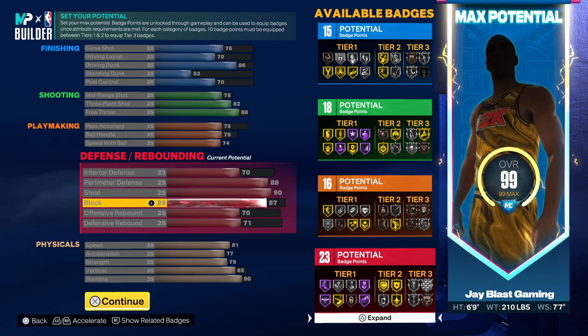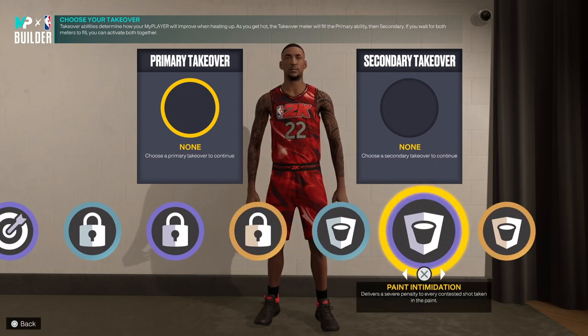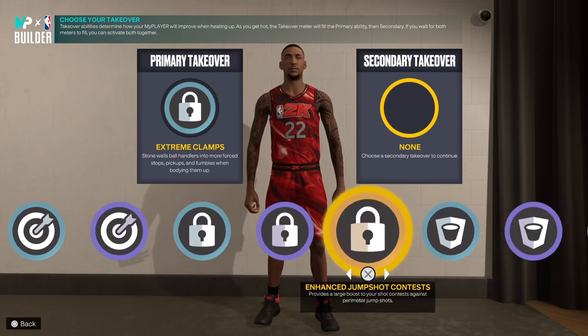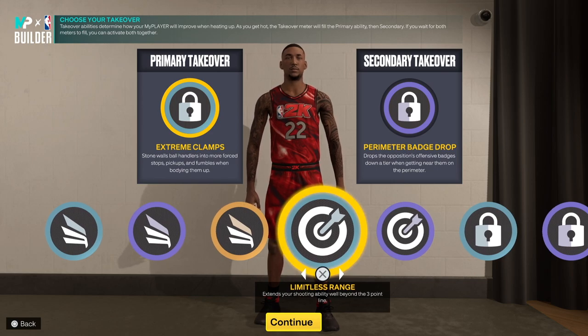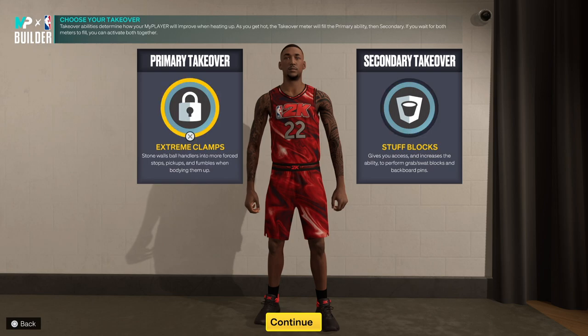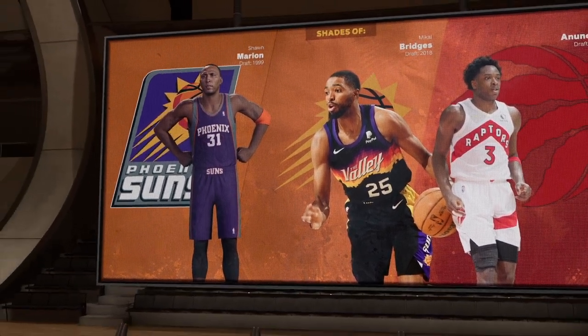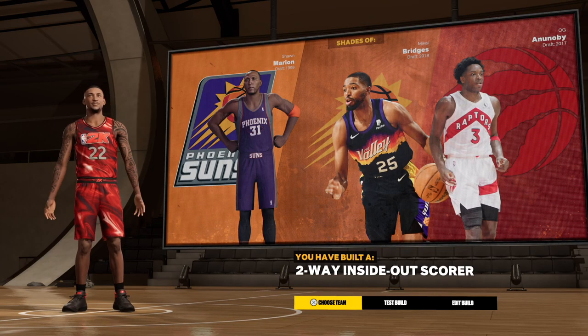I might have to make this Tayshaun Prince build and grind it out — this build is nasty. Love it — tier one! Tier one is crazy, maxed out wingspan. We get slashing, we get sharp, and we get lock and protector. I'd go extreme clamps and perimeter badge drop. There's so many ways you could do this — extreme clamps, blocks — nobody's gonna score on you because you got that 87 block. The comparison's not bad at all. We have a two-way inside-out scorer Tayshaun Prince — let's go test this build.